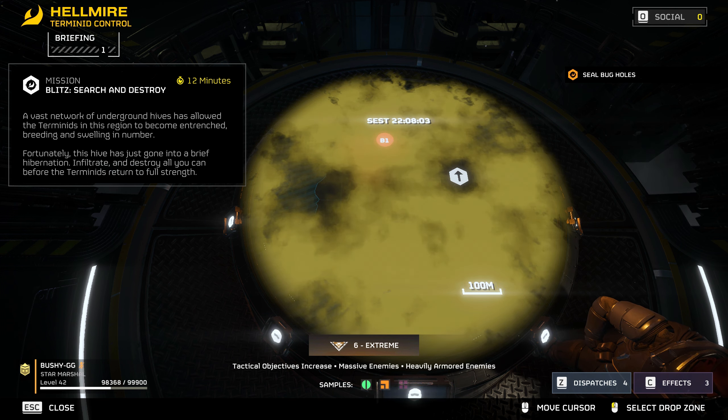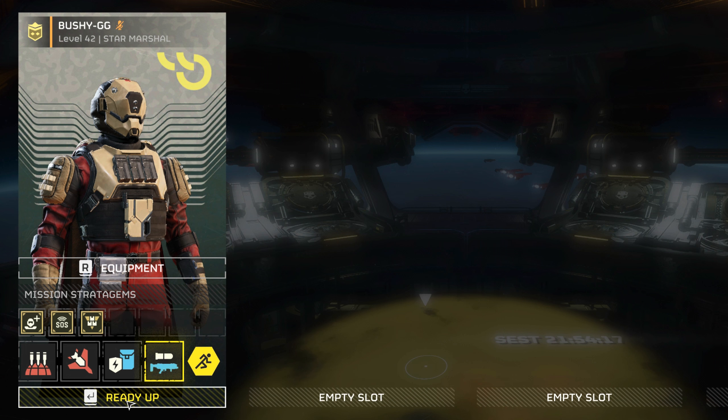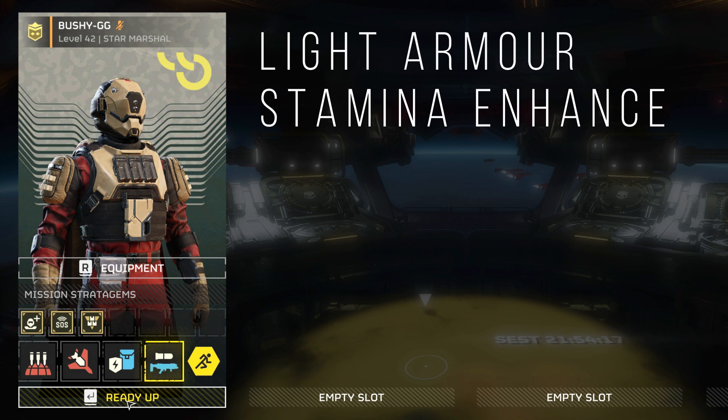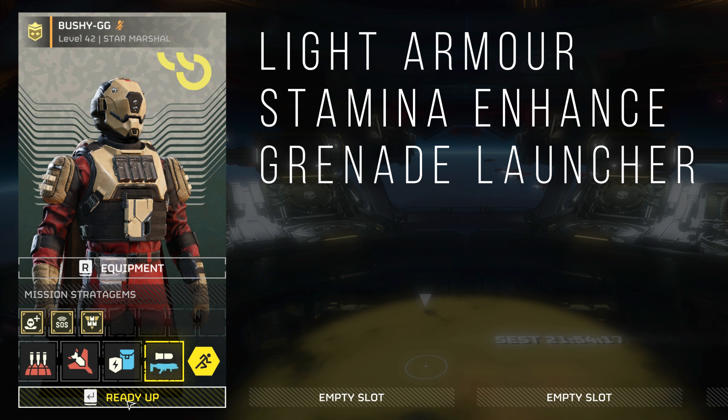You're just going to go one direction through the bug holes and not waste any time doing it. Gear-wise, speed is of the essence — you want high stamina and high movement, so typically light armor with the stamina enhancement so you can run for longer and get your stamina back quicker. Strategy-wise, personal preference, but I use the grenade launcher because it's easier to shoot and scoot and throw grenades into the bug holes as you're running by.